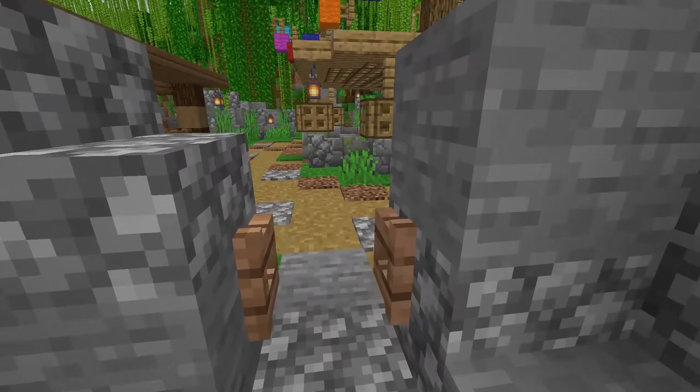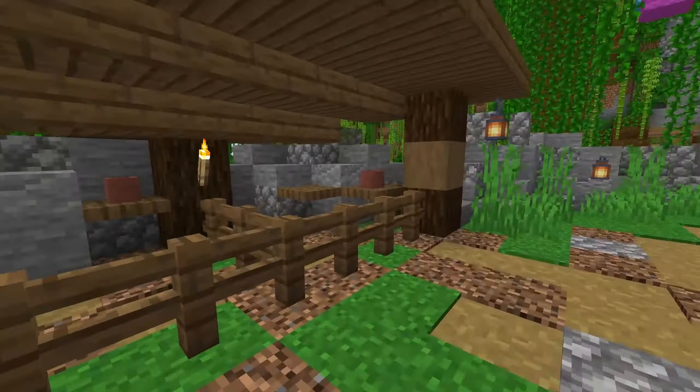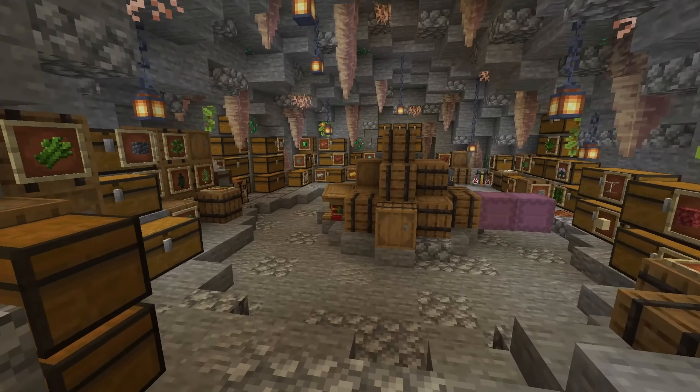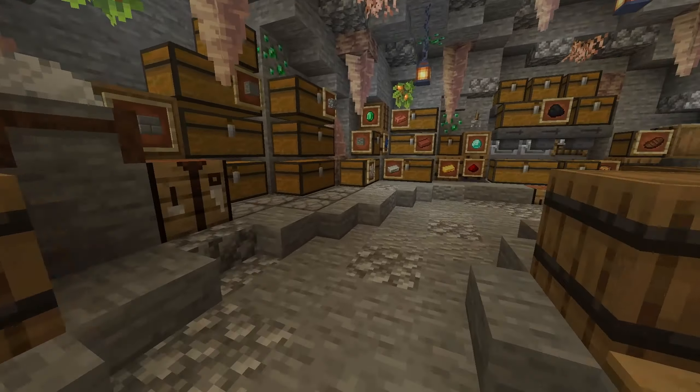Hey guys, welcome back to Minecraft! It's Sticks here and we are flying through the fantasy medieval city that we have started to build. Today we are going to be heading back over here into our jungle village area. We have all sorts of things over here - a treehouse, this marketplace here which has no villagers in it yet but will one day, another treehouse, and if we come down this path we have the storage cave where we have all our storage.